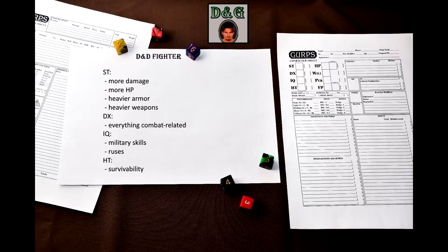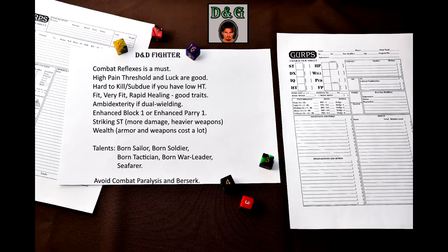In terms of secondary characteristics, the most important one is basic speed. I suggest raising it to at least 6 to get a dodge value of 9. Other than that, everything is useful but not crucial. I think the only advantage that is essential to a fighter is Combat Reflexes — I see no reason not to take it. It improves your active defenses and makes you less prone to surprises, and all that for only 15 points.